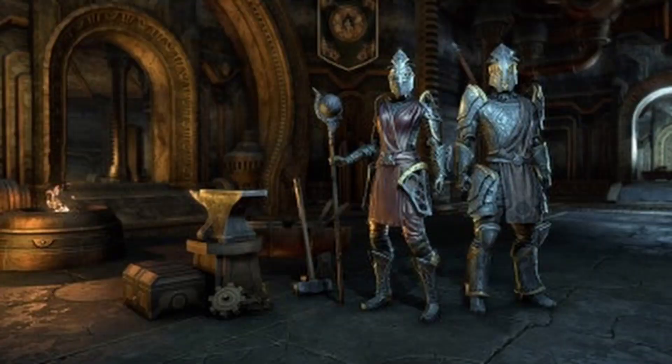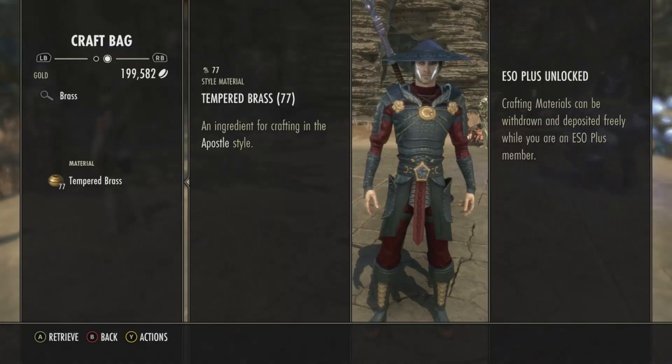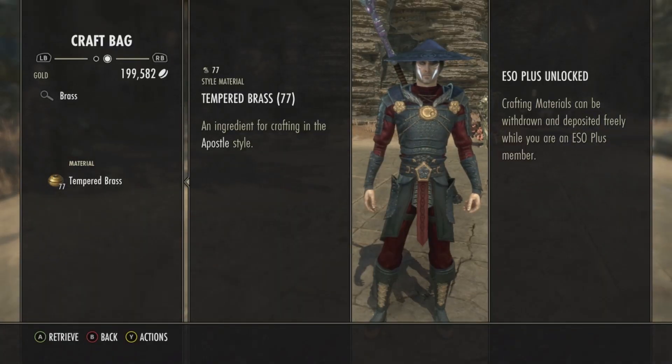Today's crafting motif is Apostle Style, number 56, which takes the style material Real Tempered Brass.